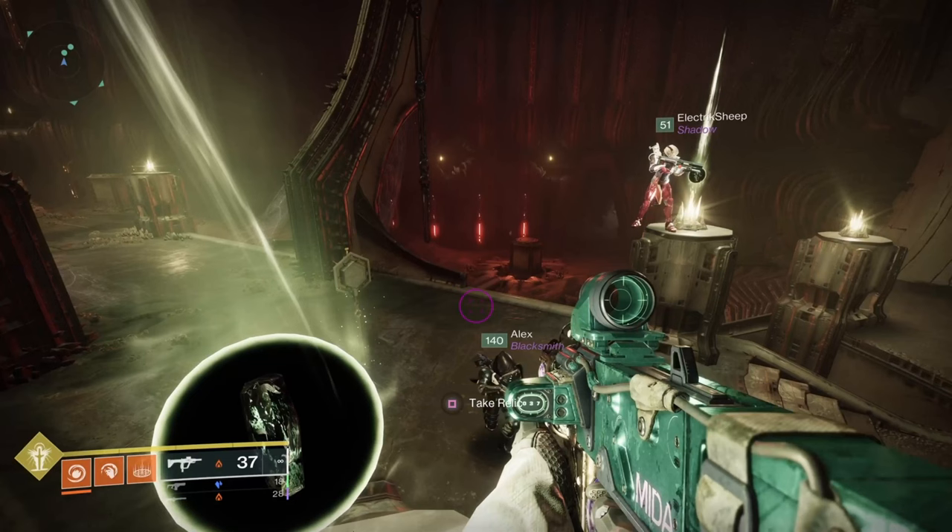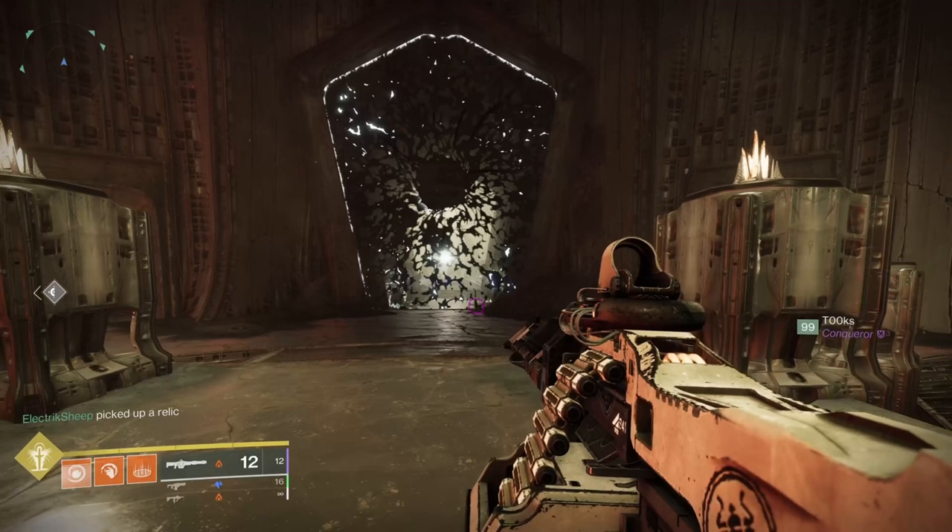Picking up the first relics in the inner room starts the encounter, and everyone will see a message on screen saying which guardians have picked them up. You'll see taken adds spawn in the encounter area, which they'll continue to do intermittently or when a relic is picked up, and a taken blight barrier appear which blocks access to the statues. This will need to be destroyed by shooting the denser central blight area so that the runners can get through. At this point, the floor of the Court of Oryx Arena will become poisonous to stand on.